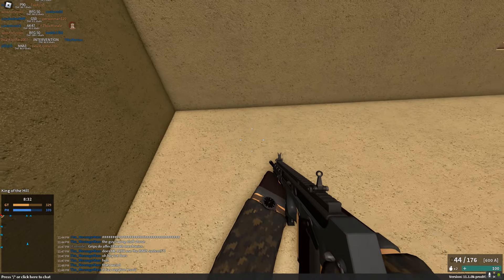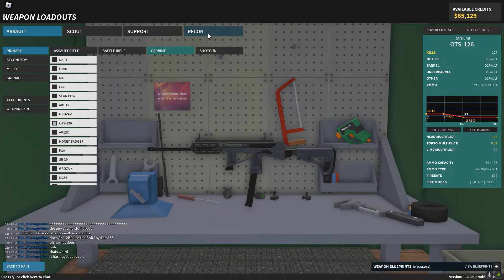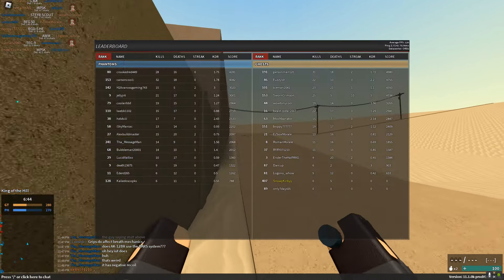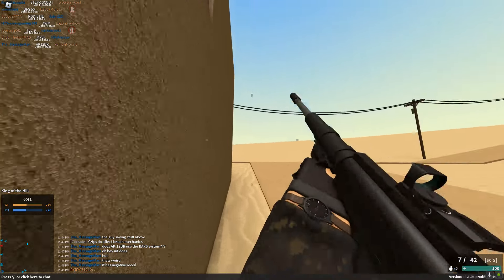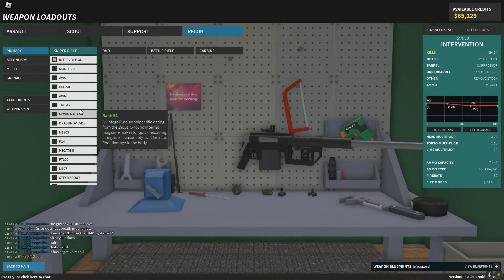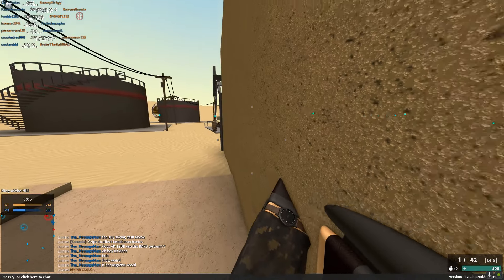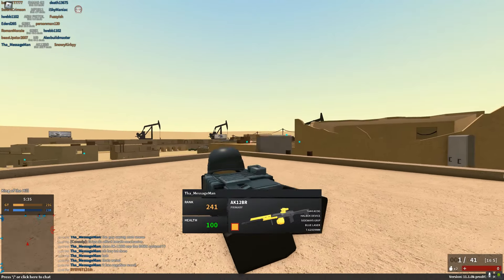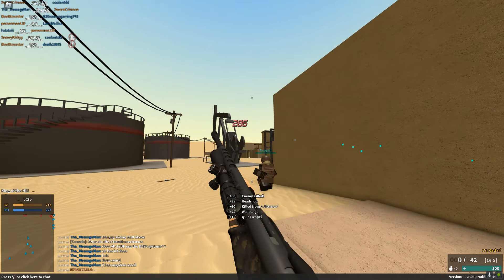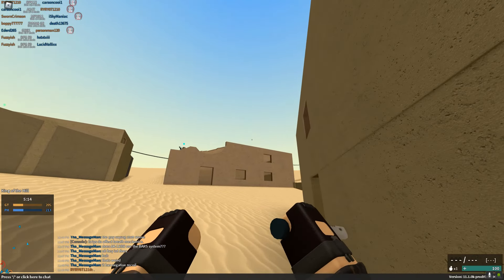The next one is going to fry my brain — we're going to switch all the essential key binds to basically backwards. So instead of W being forward, S is going to be forward, same for the others. We're switching A and D, and to top it all off we're going to invert the Y-axis — up is down, down is up, right is left, left is right. I think I'm going to get the intervention. Actually, I should just get a BFG — I think I deserve it. Hit marker.